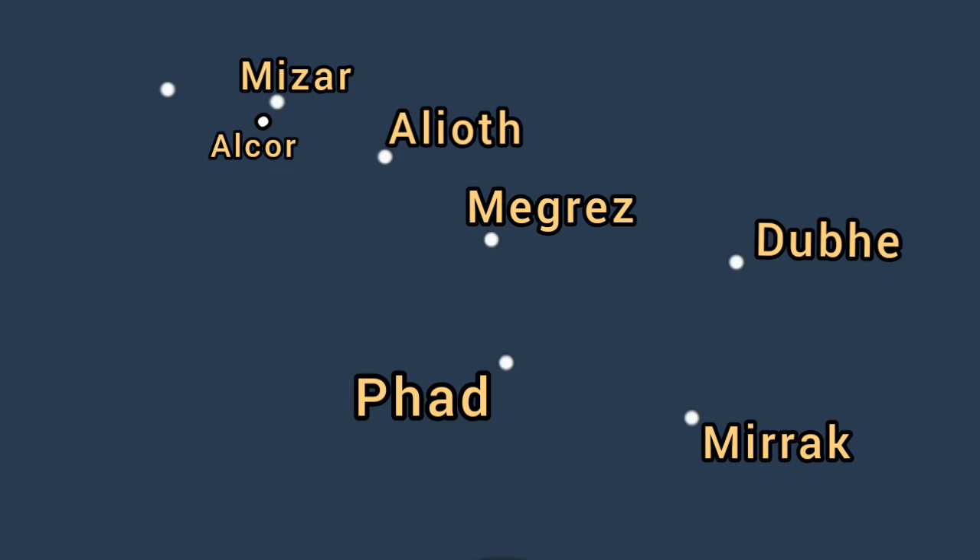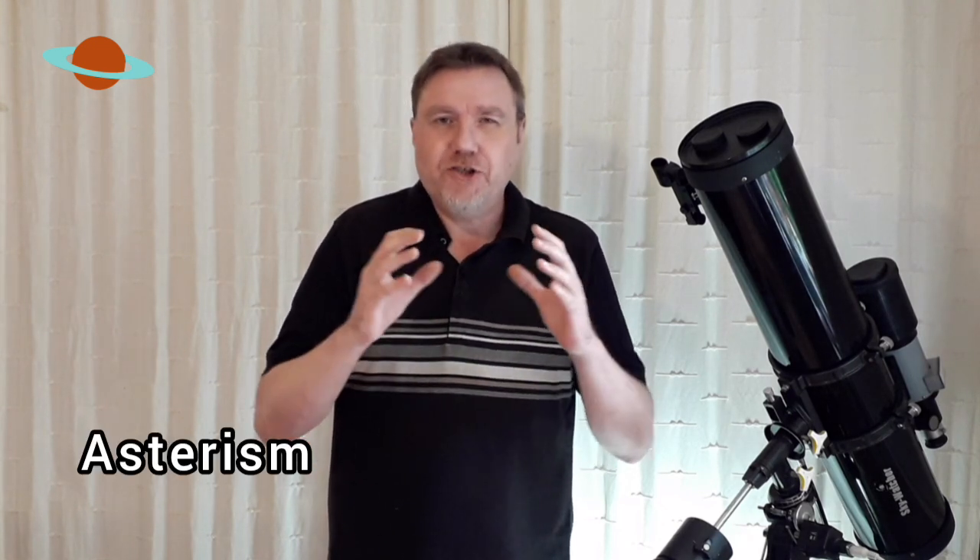Moving on to Alkaid. This is a lot more distant than most of the others, with only Dubhe further away from Earth. So those are the seven stars of the plough. Now, the plough is only part of a constellation — it's what's called an asterism, which is just part of a constellation. So it's part of a bigger picture, and the bigger picture is the full constellation Ursa Major, which is the great bear.